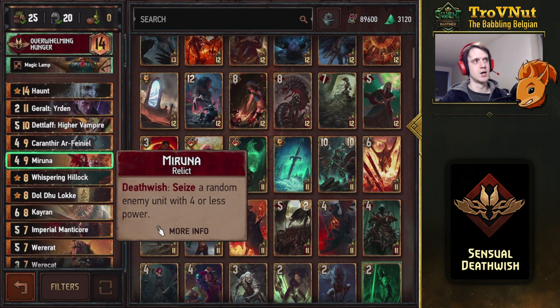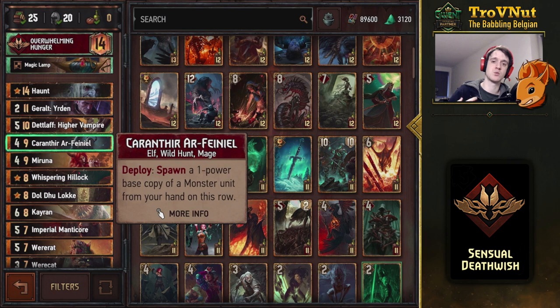Then we get to our very strong card — Maruna. All the succubi are marked as beasts, but Maruna is marked as a different type. You could swap the deck around and include more beast-type cards to get those points on the Rats as well, but I didn't really pull it off all that often with the Rats. Maruna seizes a random enemy unit with four power or less when she is destroyed. You can do that again if you use Karantir — Karantir spawns a one-power base copy of a monster unit from your hand in this row. You can use this for three cards: either Maruna, Deathlove, or one of the succubi.